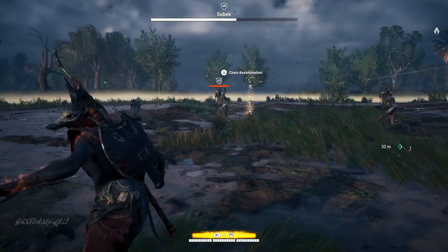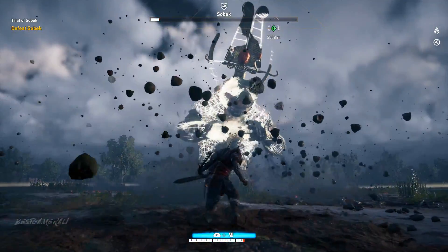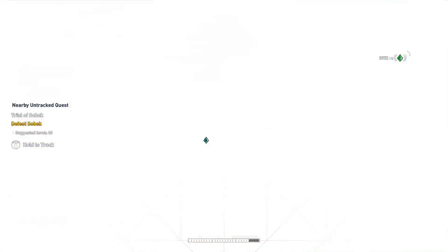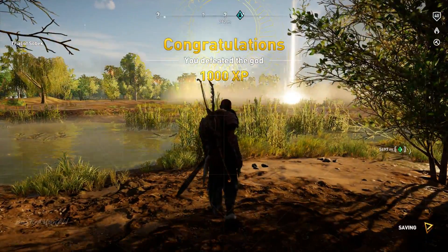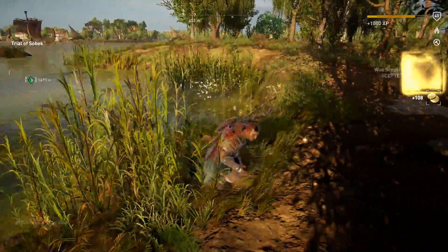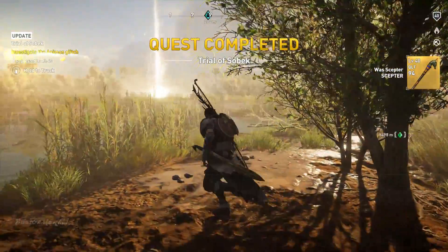The first thing you need to do is go after every god again if you're not able to get the Anubis outfit. First, when you defeat Sobek, you will get the Was Scepter, which is the second weapon from the set. Once you get the Was Scepter, you're done with Sobek — leave him alone and go for the other gods.